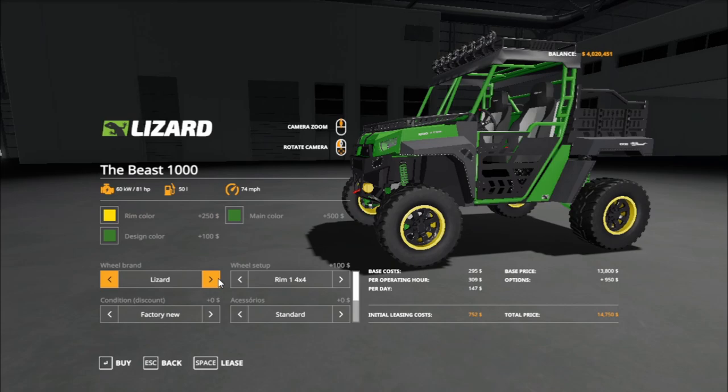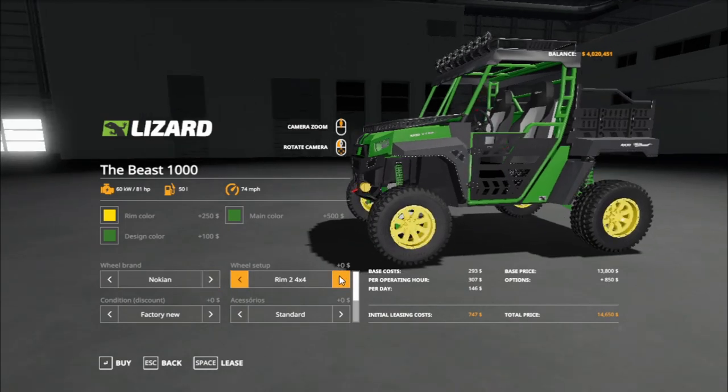For wheel/tire brands, we got Nokian, Lizard, and back to Nokian. Rim options: Rim 1 is a 4x4, Rim 2 is also a 4x4. We got a 6x6 option as well, which looks like a 3x3.